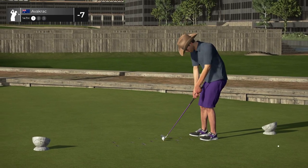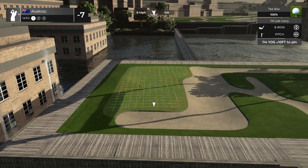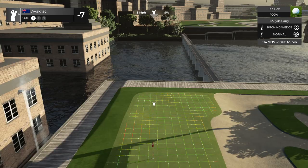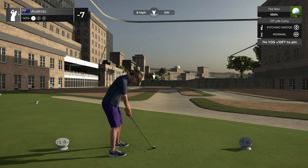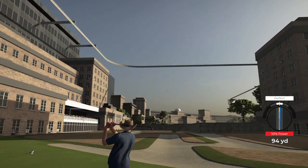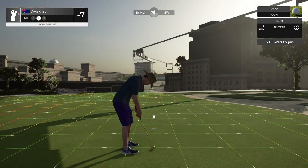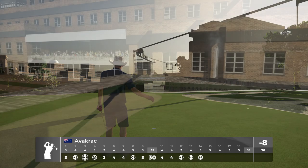Moving to hole 14 — a beautiful little par three. It had those water features coming out of the pipe work, which I thought was an absolute brilliant little touch. You've got the grandstand over to the left, looking like it's built into the buildings, and a slightly elevated — almost blind — shot into the green. We had the pitching wedge in hand, 114 yards, 10 feet up, with wind coming at us. I pretty much just smashed the pitching wedge straight into it, hoping the wind would hold us up nicely. It did — it just stopped on a dime, parked right next to the hole. Great camera angle too. This whole course was beautiful — the monorail, everything — just so unique. Eight under after 14.